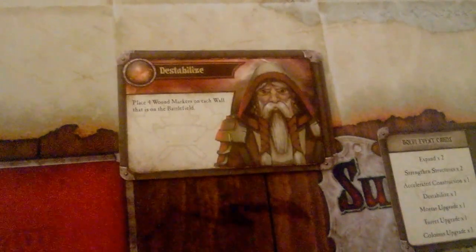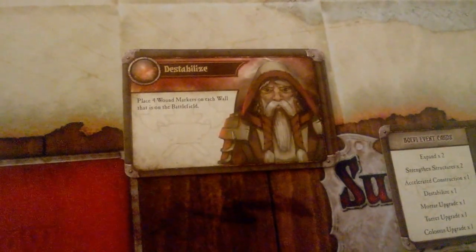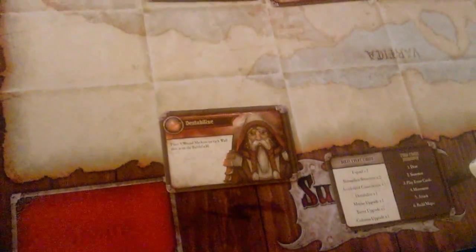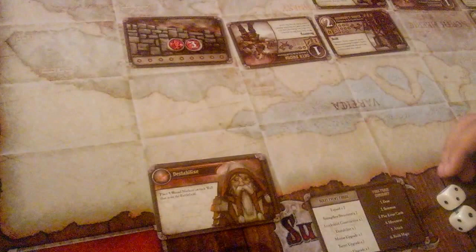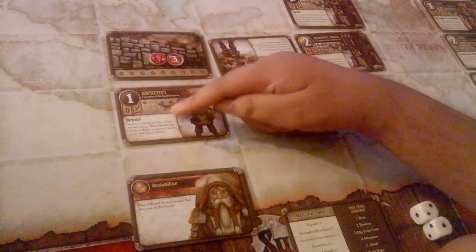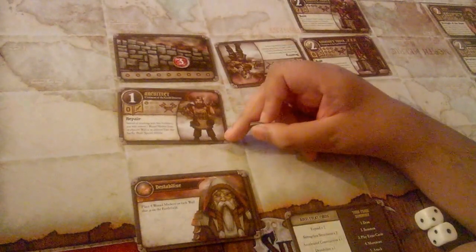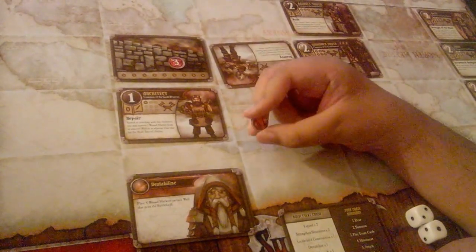Those were all three upgrades that can make your Assault Towers and Grundor's Tower awesome and scary. Now let's move on to regular event cards — not specifically for towers. This one is called Destabilize: 'Place four wound markers on each wall that is on the battlefield.' The important thing to remember is it applies to your own walls and your opponent's walls. You put four wounds on your opponent's walls, but you also have to do it to your walls. However, you do have architects that are able to repair walls.